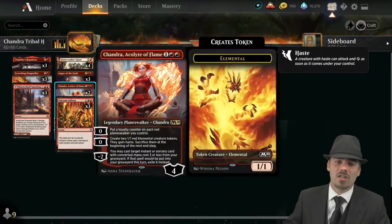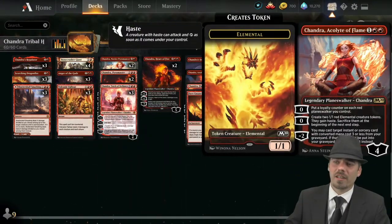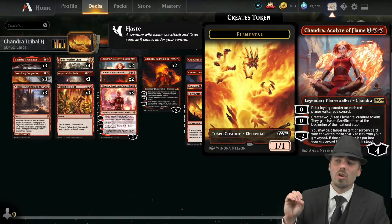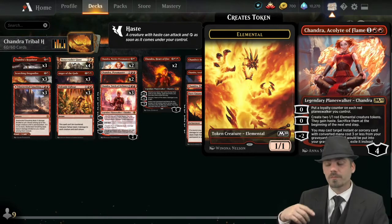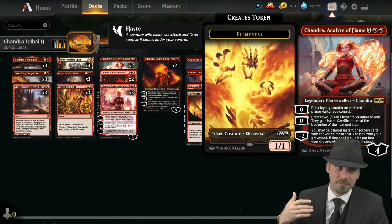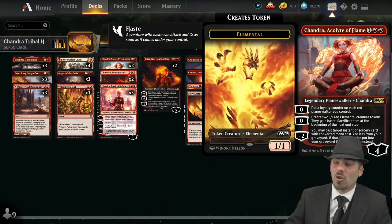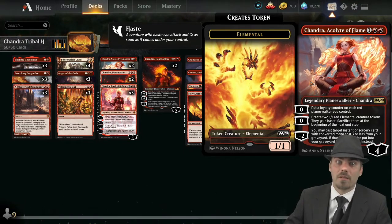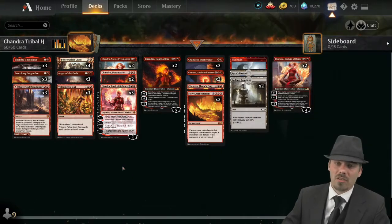Our Chandra package is robust. Beginning at three, we have Chandra Acolyte of Flame. Zero: put a loyalty counter on each red planeswalker you control — so technically this is a plus one because she is a red planeswalker, but it also puts one on each other red planeswalker as well as herself. Very, very strong.